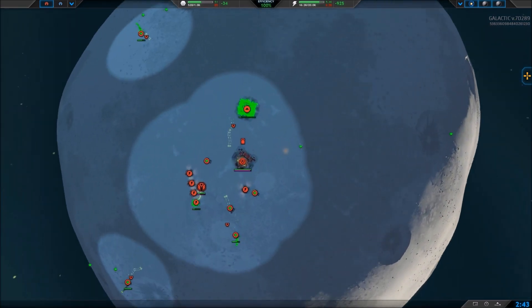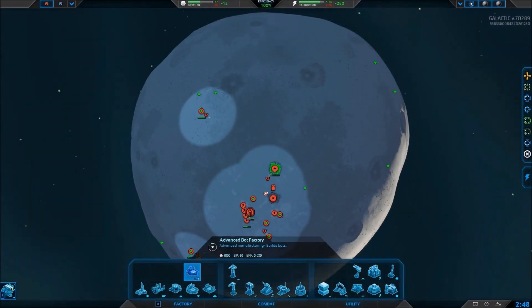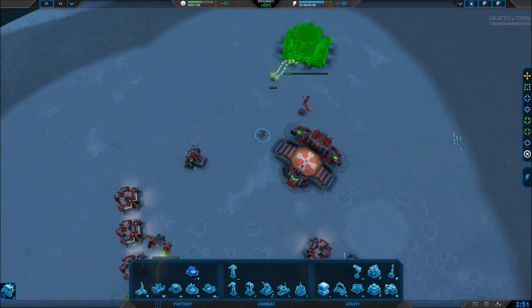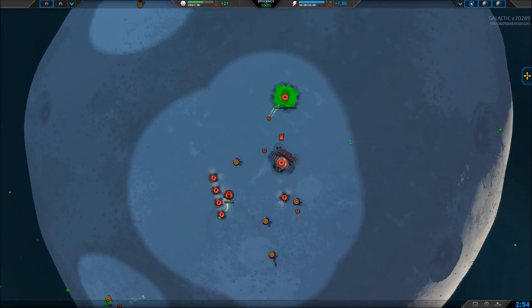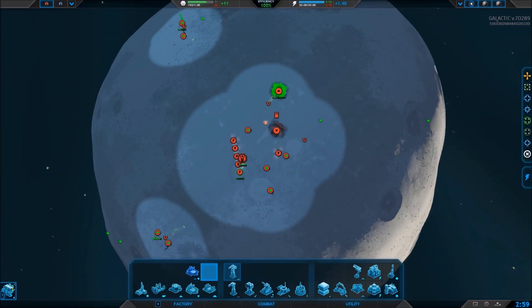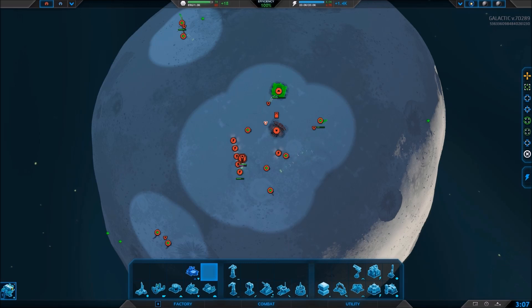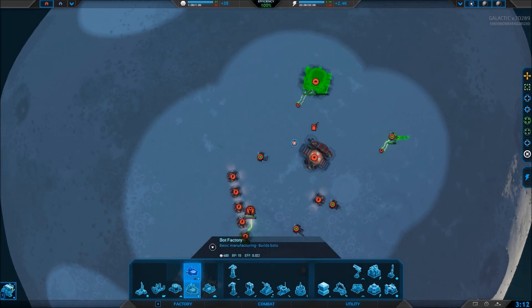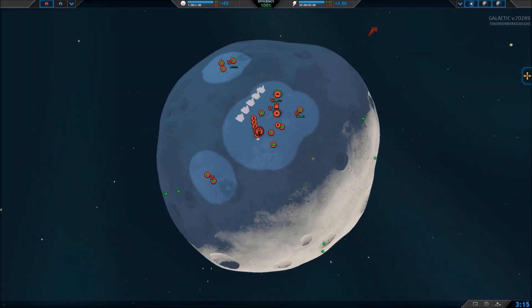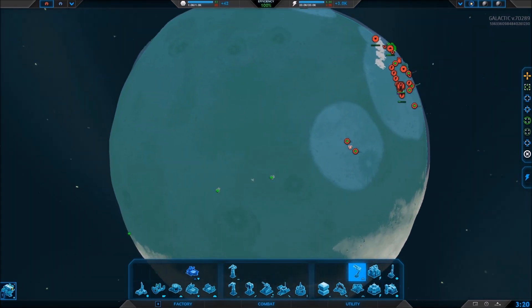I don't really need the air fabbers unless I want to get the T2, or advanced, air factory. Only the fabbers of a specific type unlock the matching advanced factory — so if you get a bot fabber, you'll get an advanced bot factory. If you want an advanced vehicle factory, you have to build a vehicle fabber. It works like that. I'm going to build a few more bot fabricators, and then have one go build a radar.